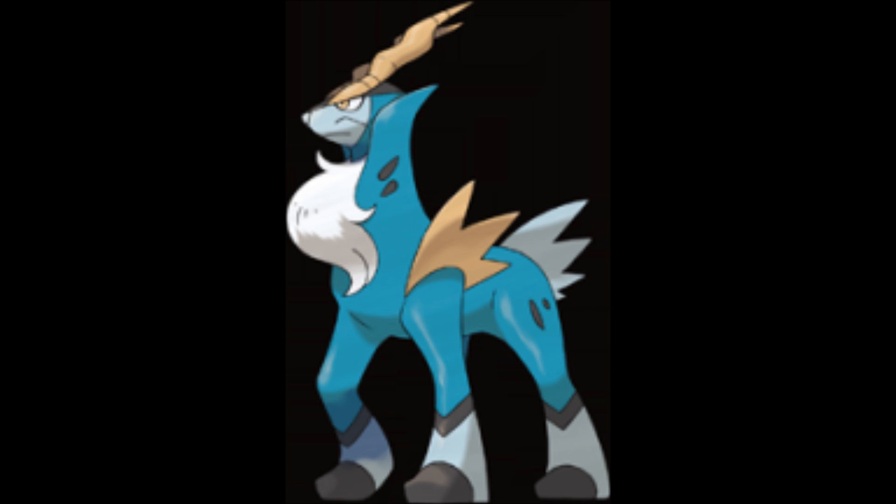Number 8 is Cobalion, one of the sacred swordsmen. It's a Fighting/Steel type, so if it hit itself it would be super effective against itself — ha, I'm so stupid. I like it. It's the leader of the three in the movie.